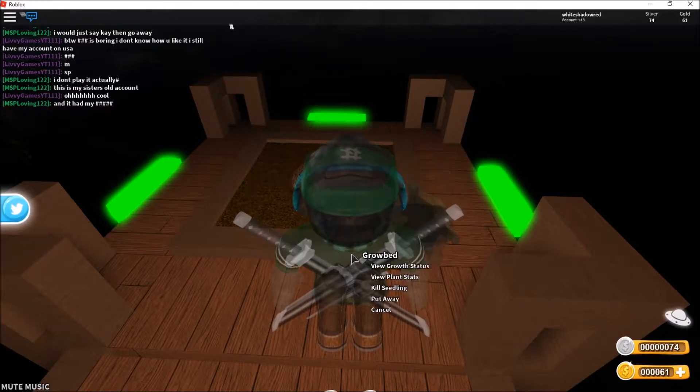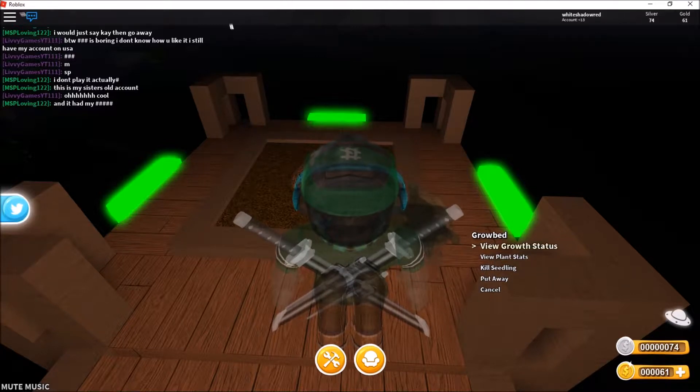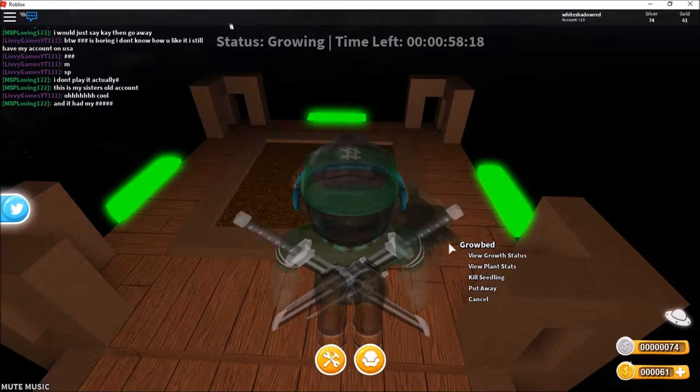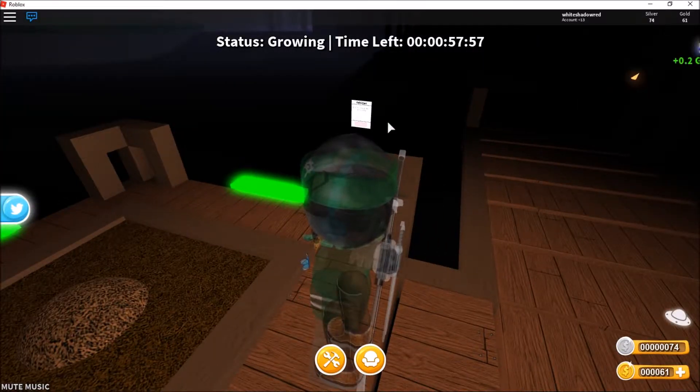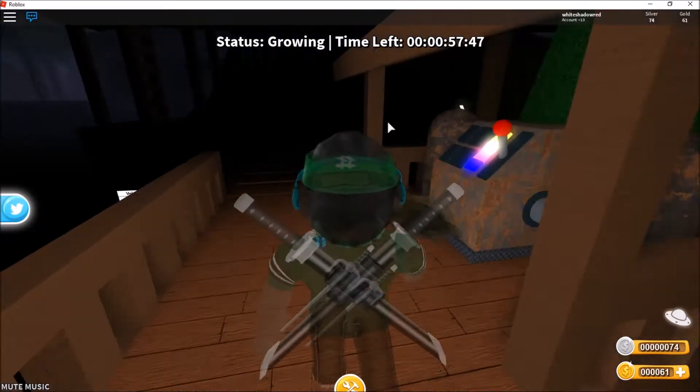Toss a few in the dirt to plant it. You've planted the kiwi! Select the grow bread to view your plants' growing status. Growing status: 58%, 7 seconds left.